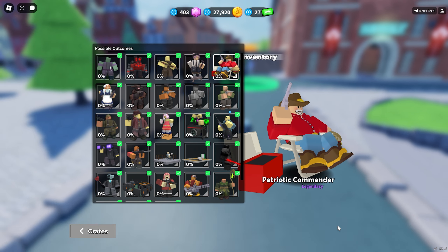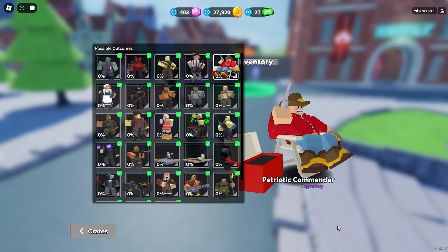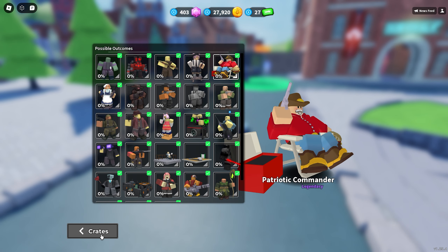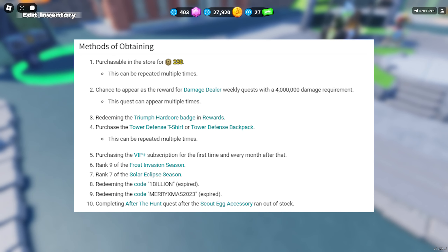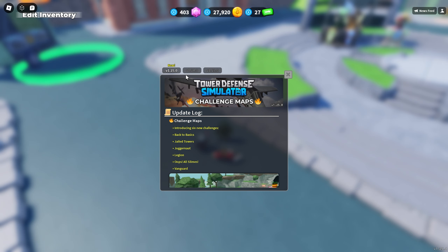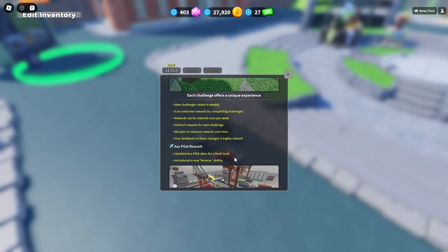This skin can be obtained with a deluxe crate, which costs 200 Robux. However, you can also get the deluxe crate for free through rewards. Here are the methods for obtaining the deluxe crate — you can pause the video to see all of them. As you can tell, the methods of getting this crate aren't easy, especially the weekly quest.